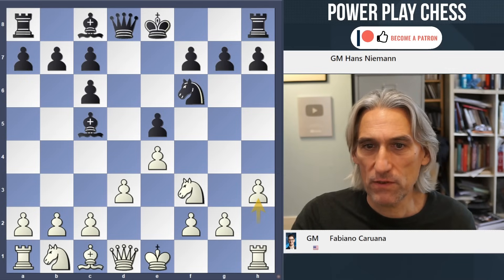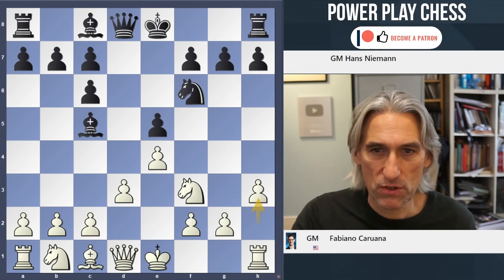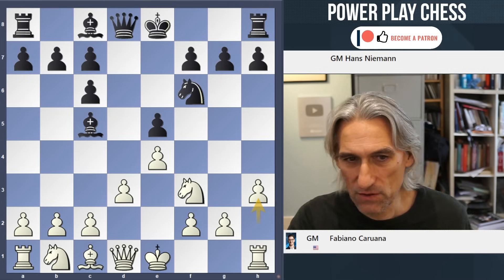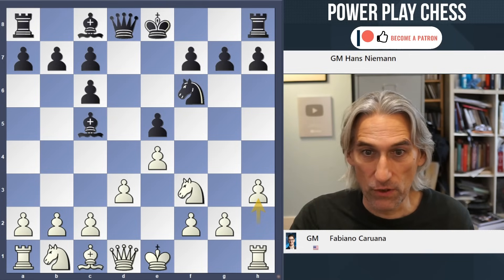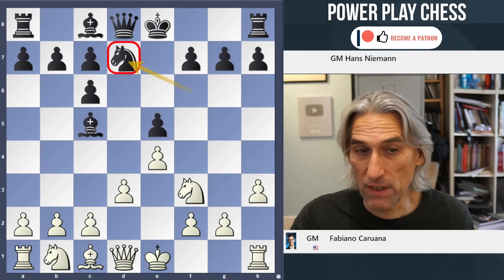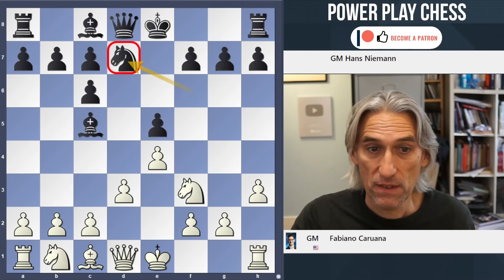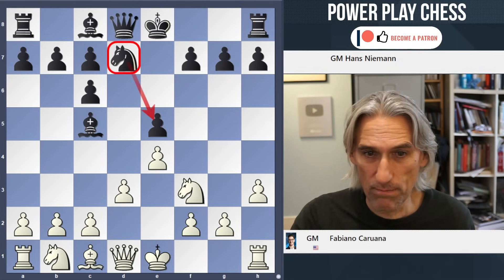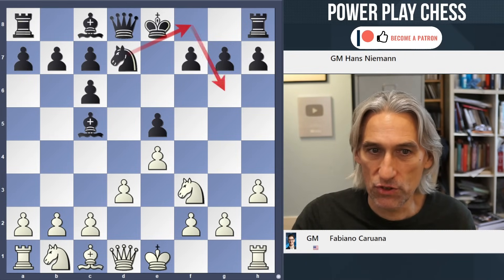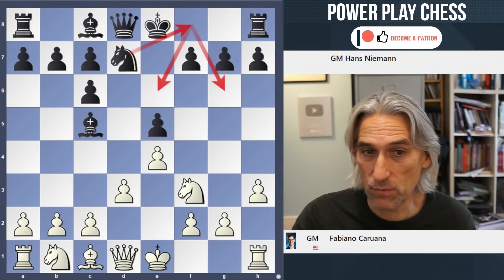Niemann thought for just over six and a half minutes in this position — so h3 is not absolutely standard, although Caruana has played like this before. Niemann played the knight back to d7, which is very standard. He's protecting that pawn, but more than that, the knight often spins around to f8 and then out to g6 or even e6.